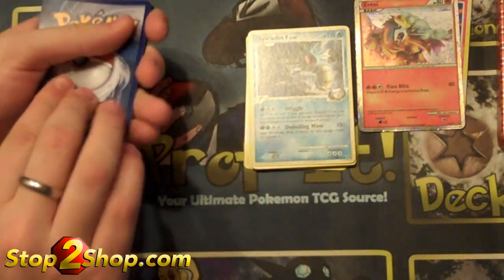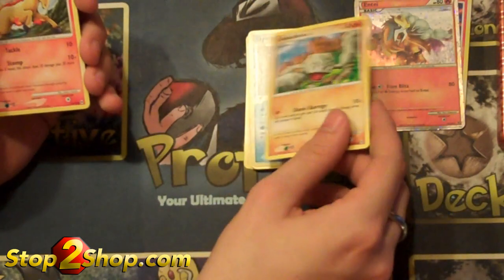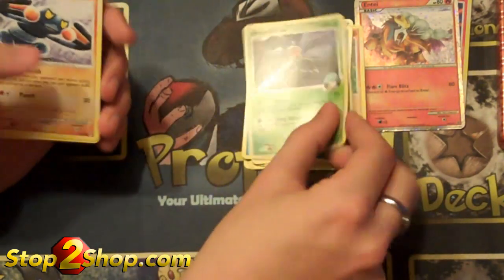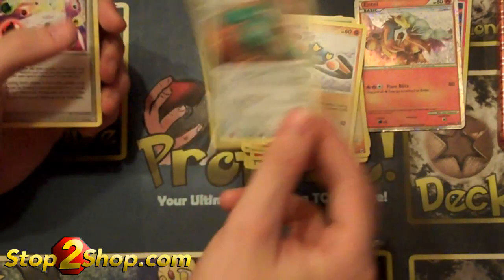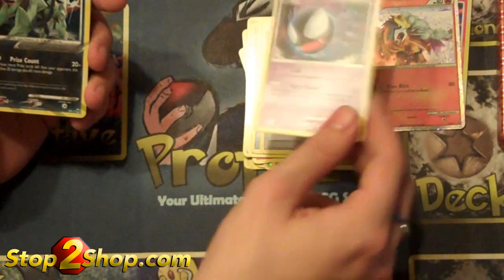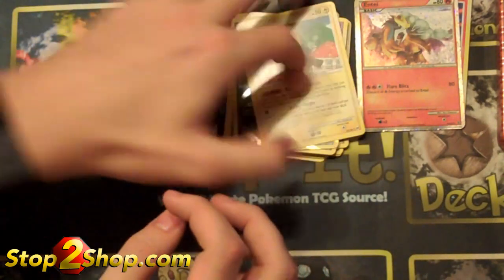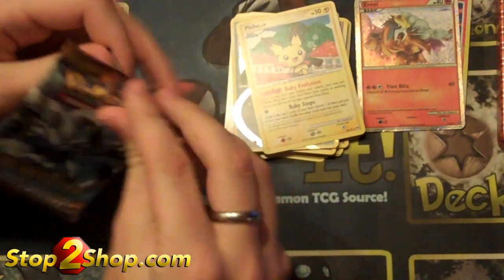Now for the Arceus pack. We've got Geodude, Ponyta, Wingle, Beedrill G, Croagunk, Bronzong, Ultimate Zone, Ghastly. We've got the Dark Arceus, and Pichu is the rare. The Arceus is kind of cool, and the Ultimate Zone will be good if I ever run the Arceus deck. That's not terrible either.